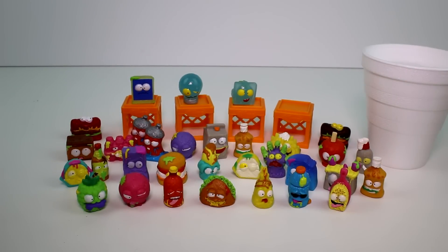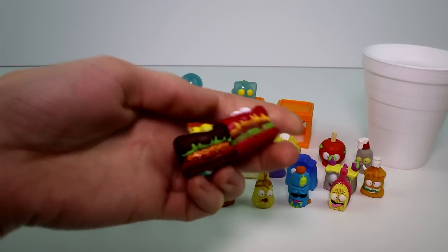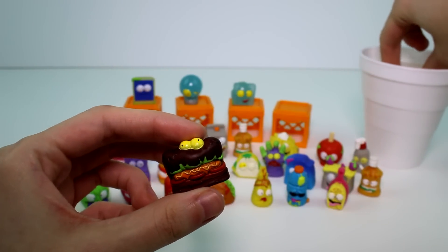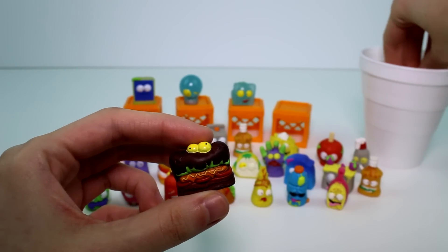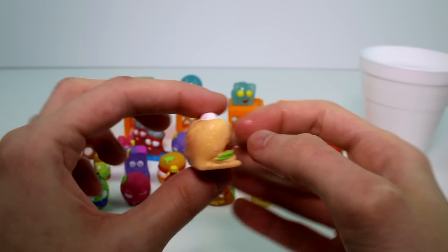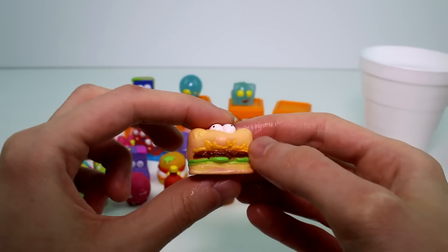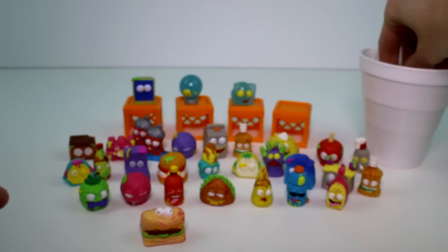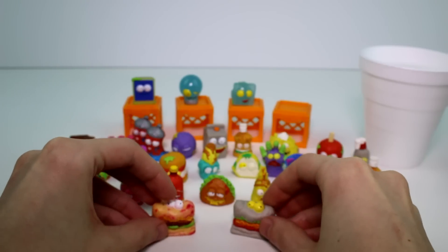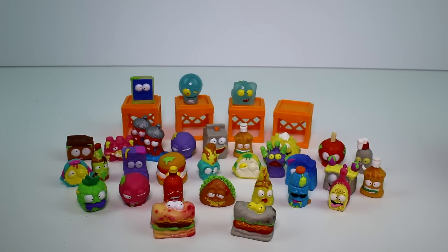Okay guys, I have the water back. We only have two color changes — the Grub Sub guys. So let's color change the red one first because I haven't seen this color one color change yet. He's actually delicious looking — he changes to the color of an actual bun. That's really cool. He's not disgusting at all. And then let's change this one — I know he turns into a gray color. He still looks pretty disgusting. I'm going to turn off the lights so you guys can see the glow in the dark ones.